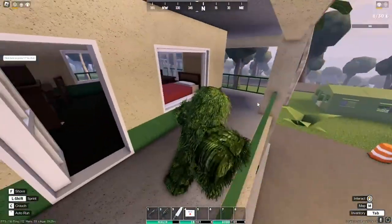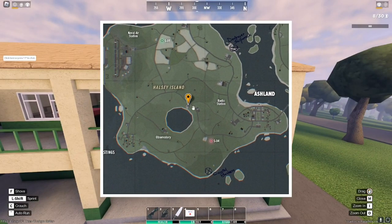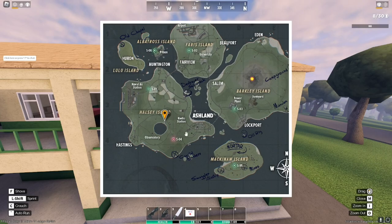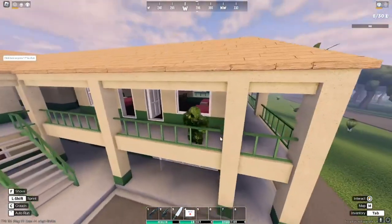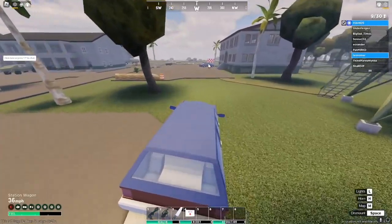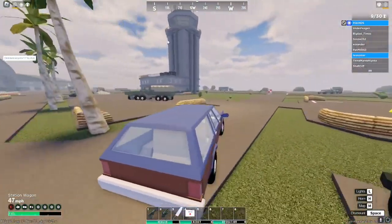The next one is the Hustler, right here at the motel above Observatory Lake. You want to go up these stairs, come into here, and it'll be on this bed right here.